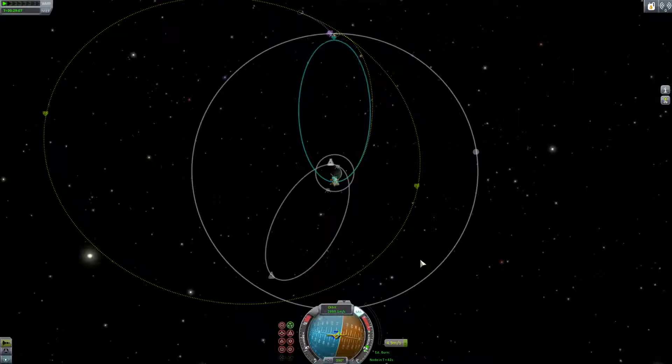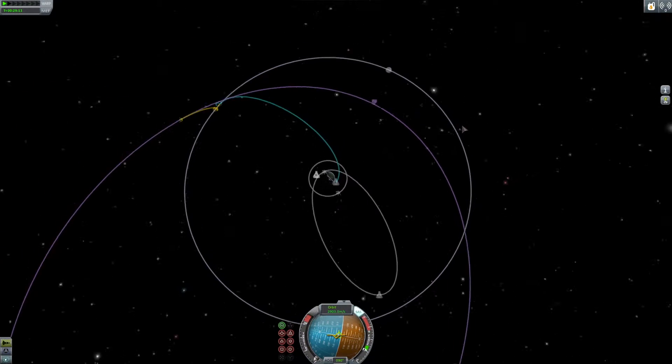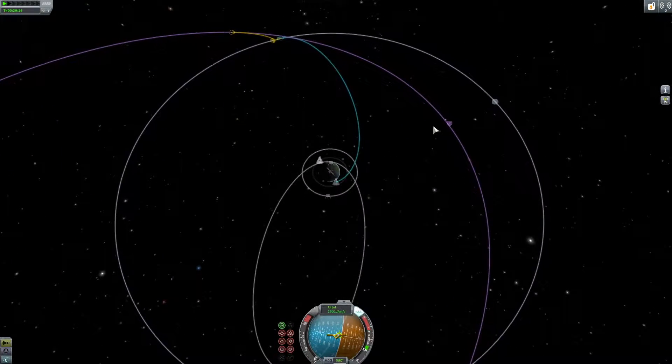So if you are a bit off — if you're a bit under the orbit just thrust a bit more; if you've gone a bit over, just thrust in the opposite direction.